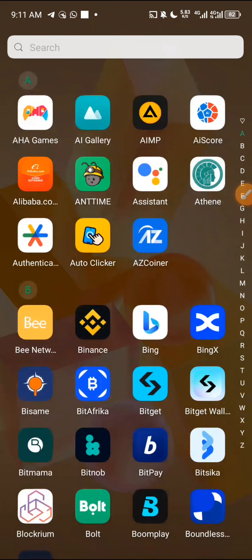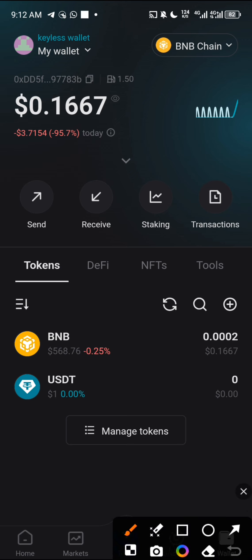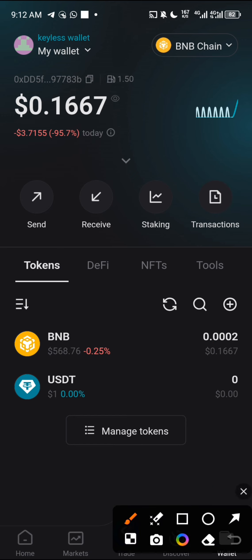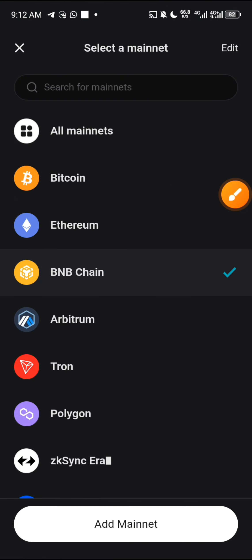Go to your Bidget Wallet. Click on 'Wallet' in this section. If you are new to Bidget, just click on that. You can see it is on the BNB chain. Match chain is a blockchain — it has been launched but its token has not been listed yet. We are going to add this blockchain so we can select it. Just click on this BNB chain section.